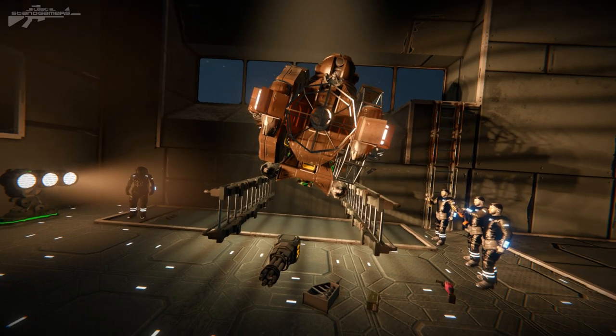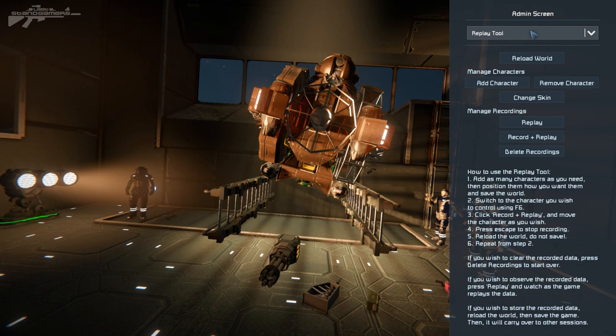But how does it work? Let's get started. I'm going to hit Alt F10 and you can see we've got this menu here. First off we've got reload world, which will reload the world to its last save. This is very important because you'll need to reload your world to reset all your characters to their starting positions, just like a movie. Next we've got managed characters, so we can pop characters into the game.